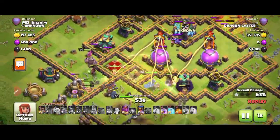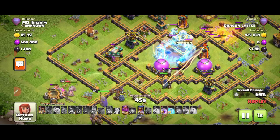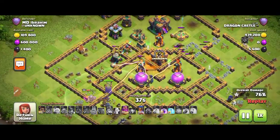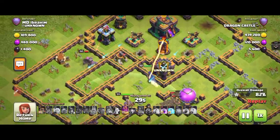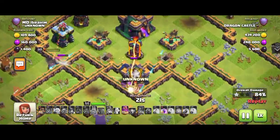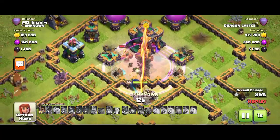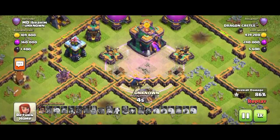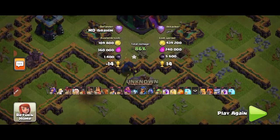Look at the Warden — he still has the Warden ability. The Warden is following the Miners. All the Miners are in the middle — the Scattershot is not working so well for the attacker, it's really amazing for the defense. He used the Warden ability but the Miners are about to destroy the Town Hall and he doesn't have enough time. The pro attacker fell on this base. Now we're going to see another replay.